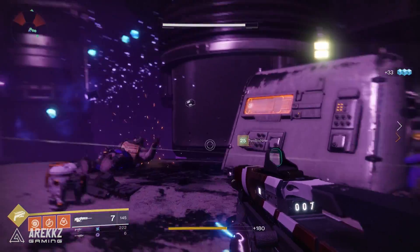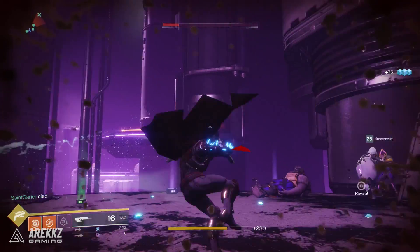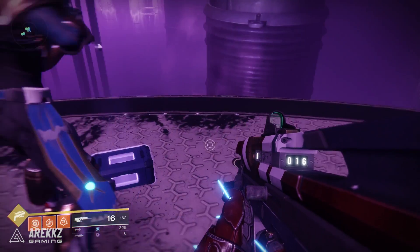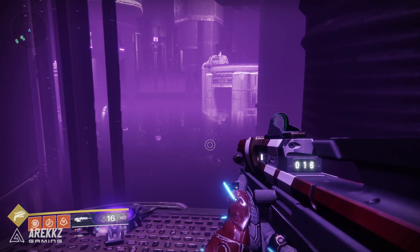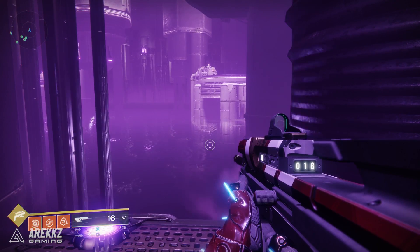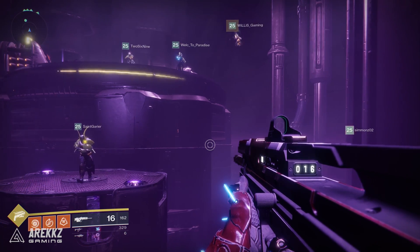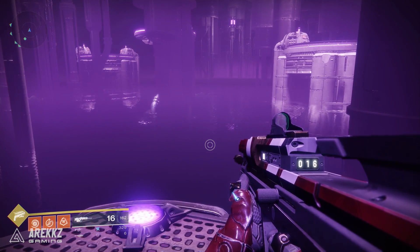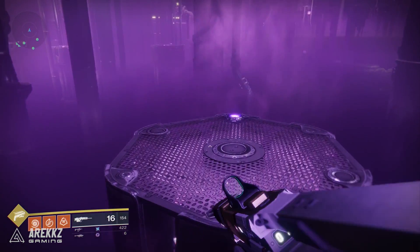Anytime you reach one of these checkpoints, if you fail the next section you won't have to go back to the very beginning. You'll need to repeat this process a further three times. The second instance has you split into two teams of three since the path forks — three go left, three go right. The third instance will have you backtrack and reverse the order. Platforms won't always spawn in front of you, sometimes they'll be to the side, but provided you follow your numbers and communicate you'll cross it fine.